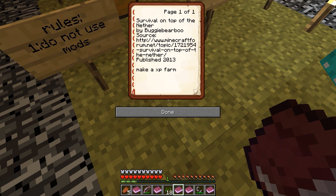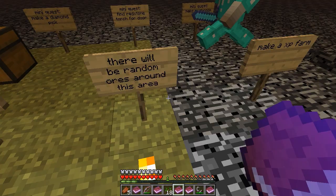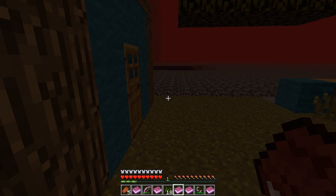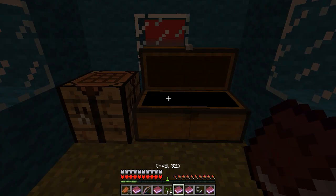I'm just climbing a staircase — it doesn't really seem to be a maze, it's a staircase. This is Survival on the Top of the Nether by Bugger Bear, published in 2013. Make a diamond pick, kill the Ender Dragon, there'll be random ores making the XP farm. So there's a bunch of stuff on top of the nether in this. There's some maps where you spawn in the nether — the spawn chunk is in the nether. And some of them like this seem to have made it into the nether by mistake — I don't think this was supposed to be in the nether.